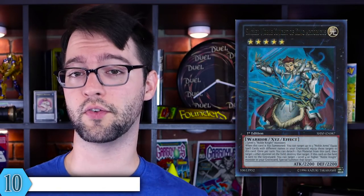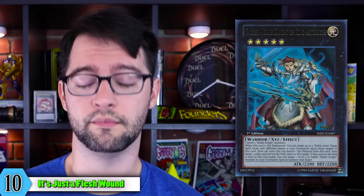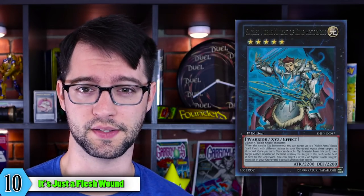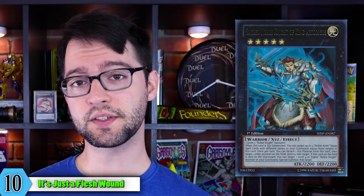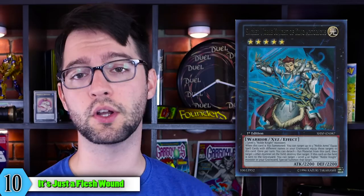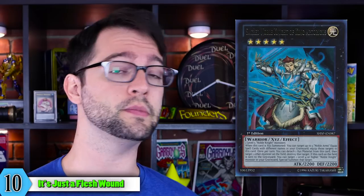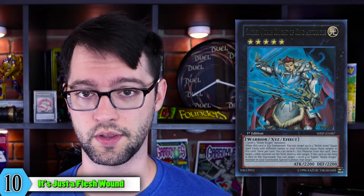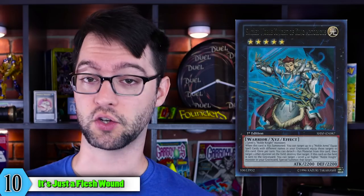Number 10 is Sacred Noble Knight King of Arcturigus! Rank 5 Light Warrior XC Monster, 2200 Attack and Defense. Made of 2 level 5 Noble Knights. It's not generic, but it is a boss monster for the Noble Knight deck. When this card is XC Summoned, you can target up to 3 Noble Arms-equipped cards in your graveyard and equip them to this card. Once per turn, you can detach one material to target one monster on the field and destroy it. And if this thing is sent from the field to the graveyard, you can target one level 4 or higher Noble Knight monster in your graveyard and Special Summon it!